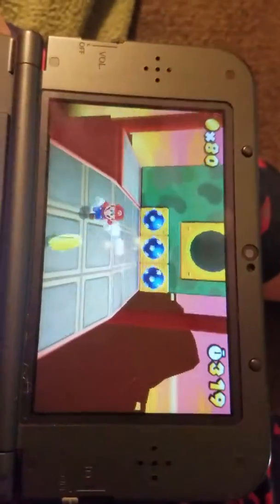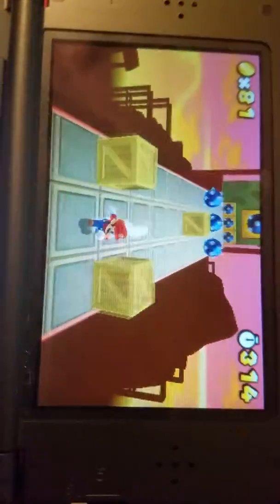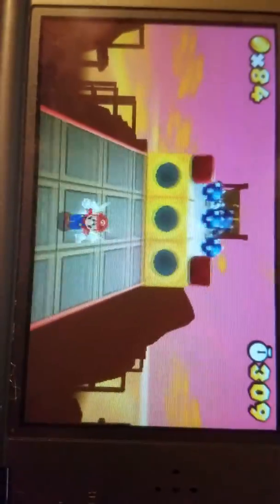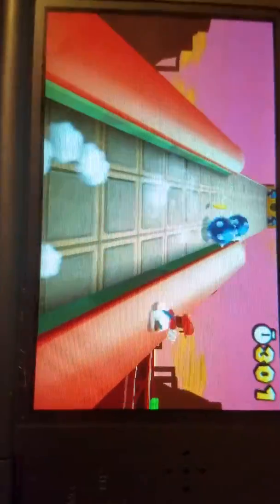The box sends you over here, then you press Y, then you go super fast, then you basically miss all these boxes. Then the big one destroys all the little ones, then they get killed.